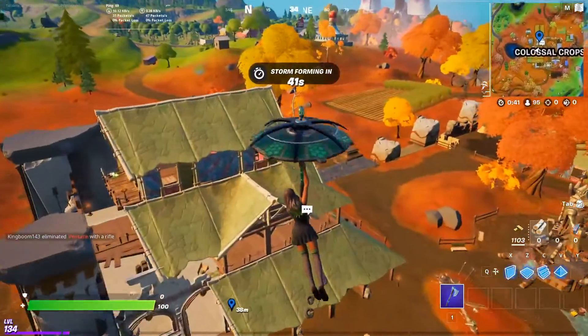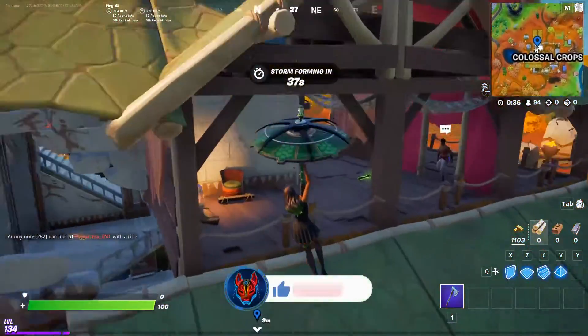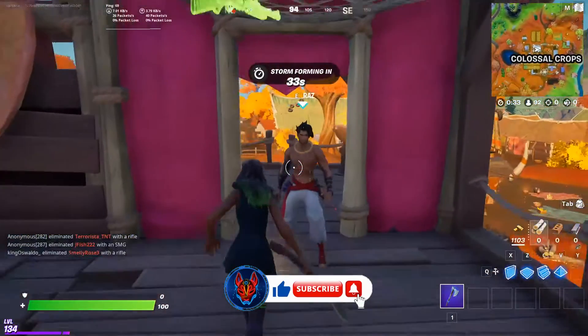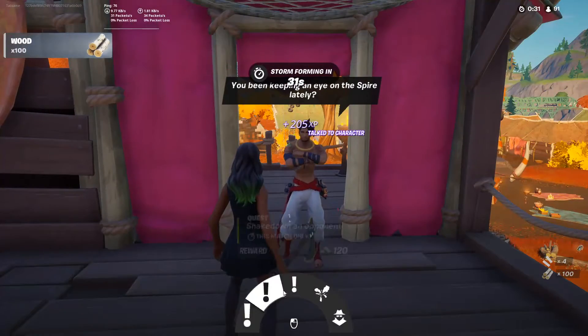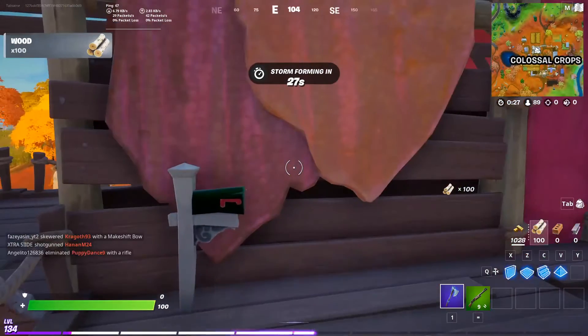I'm just going to land here and try to get up here before anybody else does. Get my disguise. That stupid little fence. Quick, quick, quick like. Mailbox. Oh my gosh, that's not obvious.